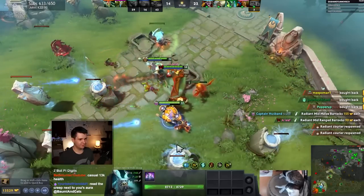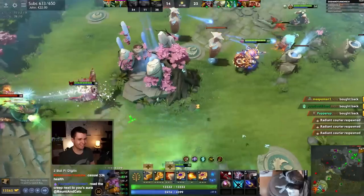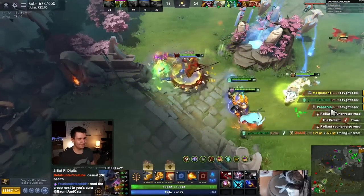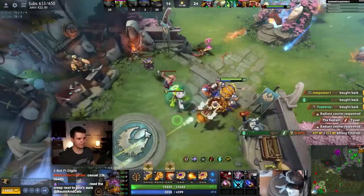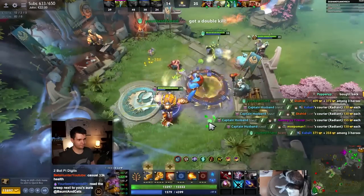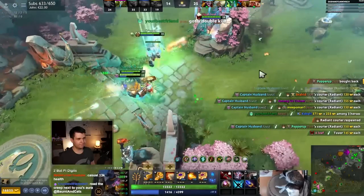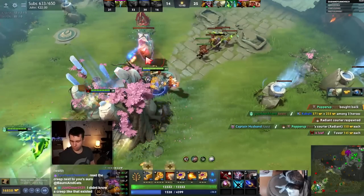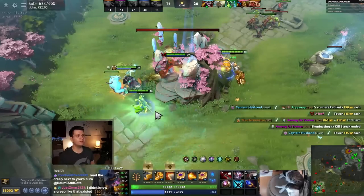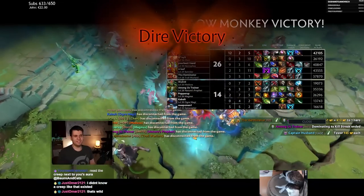Read the creep's aura — which one? Time Warp aura — 89% cooldown reduction. I was wondering why it felt like I could spam abilities a little bit, but I guess there we have it. Big creep, dude. Kill the courier! Got so much armor power. Take down this building, take down the ancient! And we've done it!